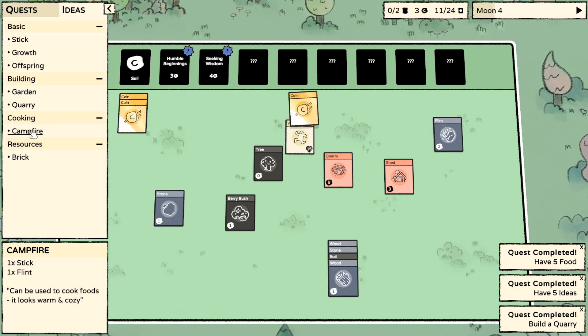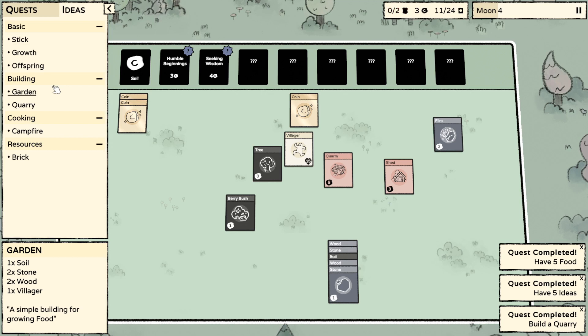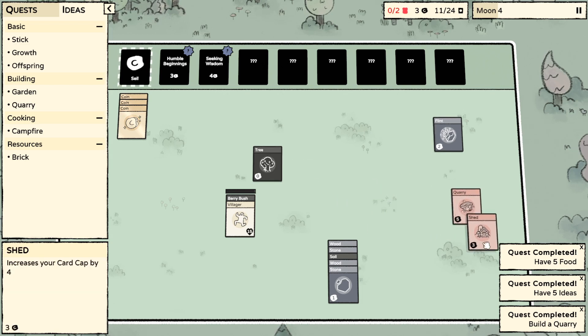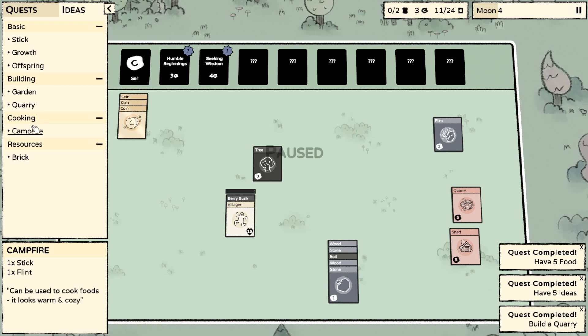Pause the game please. Three stone and a villager. One soil, two stone, two wood, one villager. Yes - so we can start that. Three coins. First though, we want to do the berry bush - we've got enough money. So we've got a shed and a quarry. We don't know what they do. Some more building for growing food, you'd hope. Wood and a villager is a stick - yes, we know that. Why is there not even a campfire? It's a stick and a flint. So we need a stick as well.